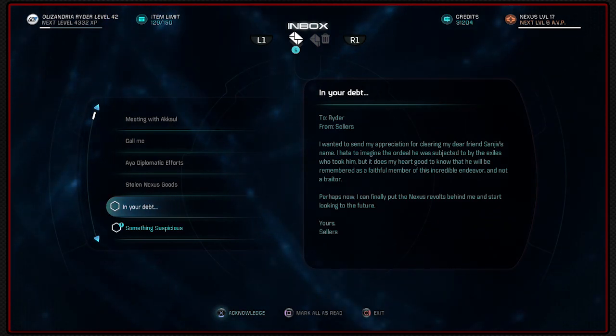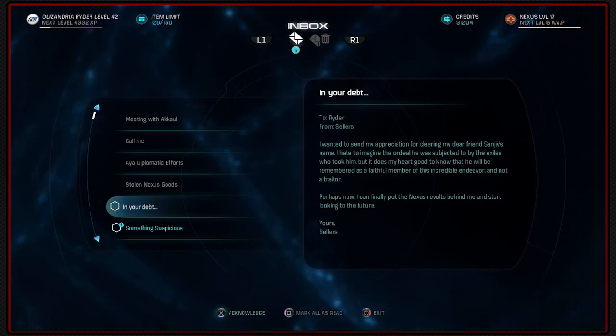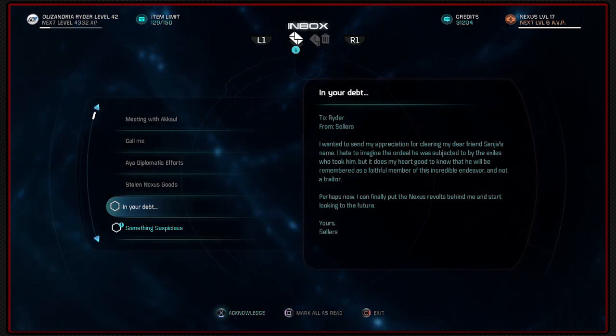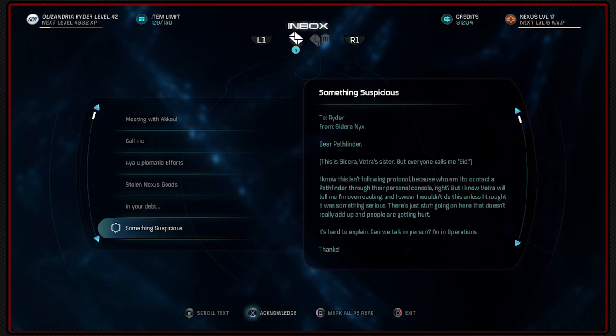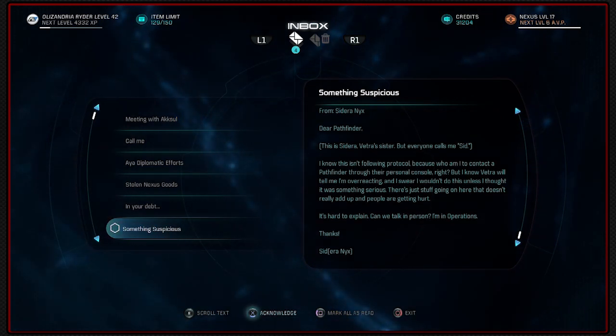I wanted to send my appreciation for clearing my dear friend Sanjeev's name. I hate to imagine the ordeal he was subjected to by the Exiles who took him. Hopefully he wasn't eaten. It does my heart good to know he will be remembered as a faithful member of this incredible endeavor and not a traitor. Something suspicious from Sideria Nyx - that's Vetra's sister. But everyone calls me Sid.